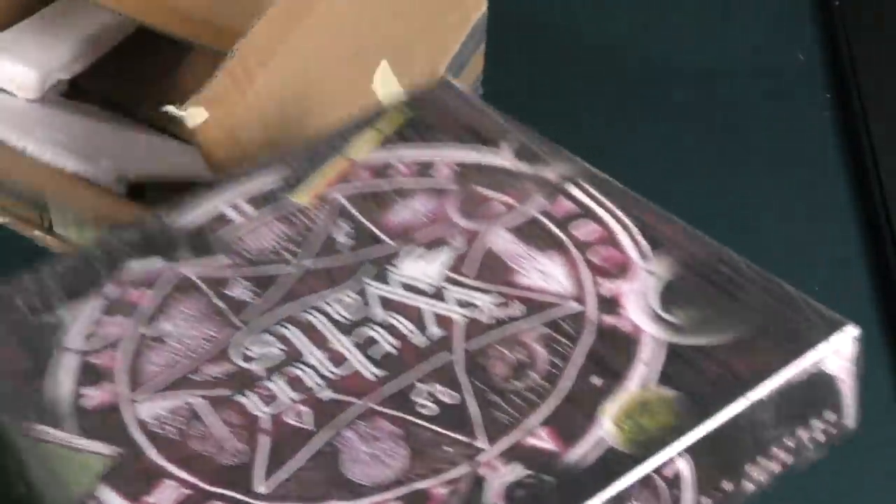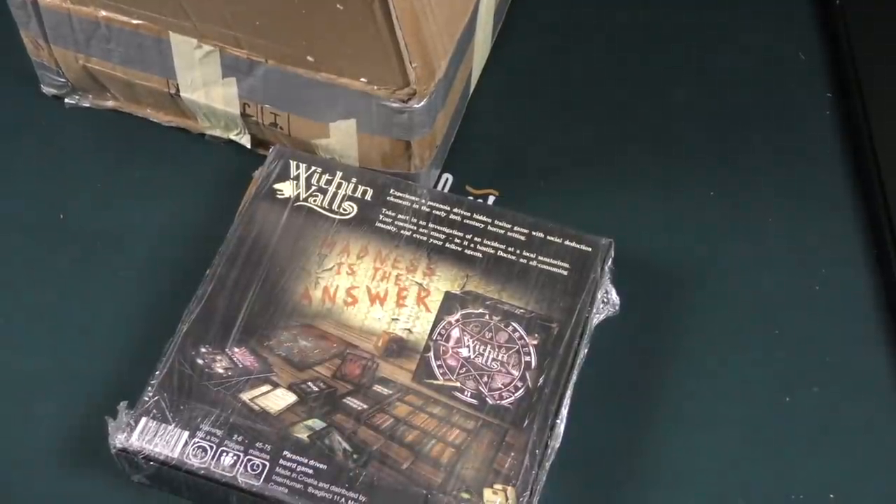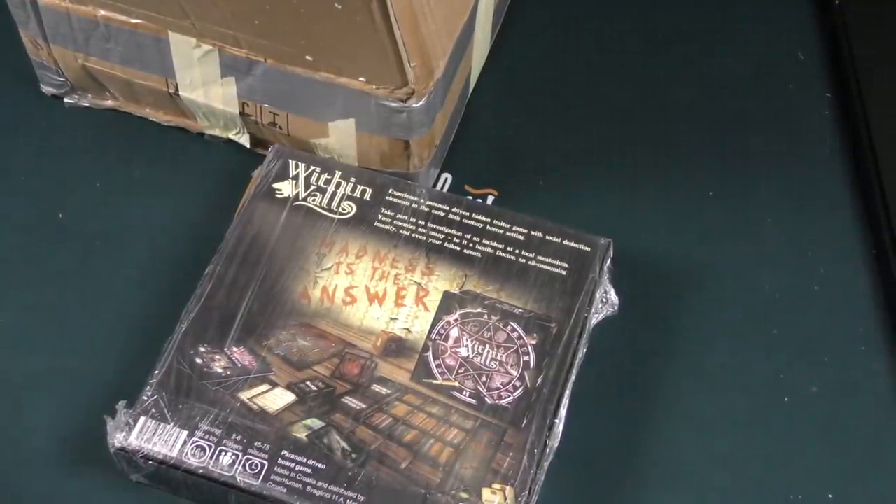This box has not been particularly well packaged. What's in it? A game called Within Walls — a hidden trader game from Croatia. Well, that's about all I know. Madness is the answer.